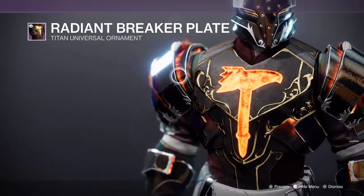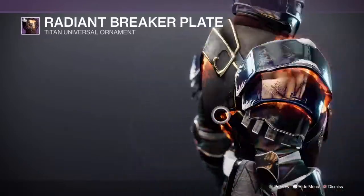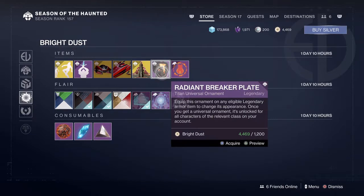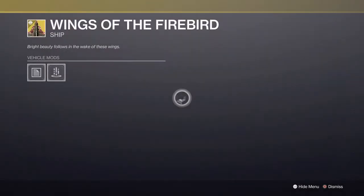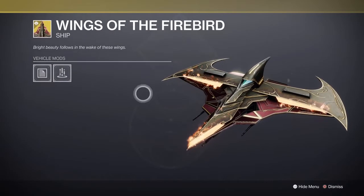We have the last universal ornament and chess piece for this season, so grab that if it's your last piece. This is actually the last piece I need as well, but I'm not sure if I'm going to buy it yet. And we have an exotic ship — oh, this is actually super cool.